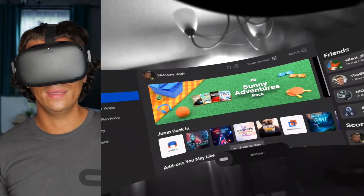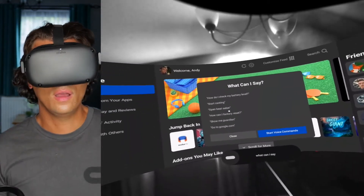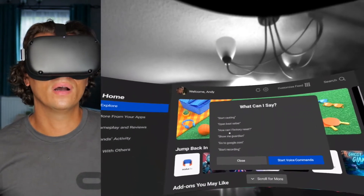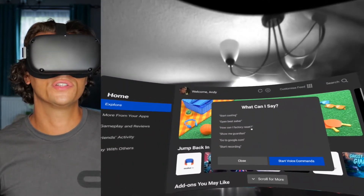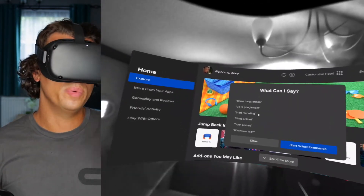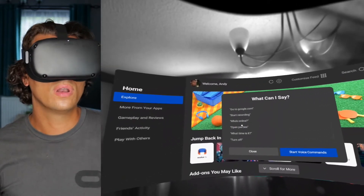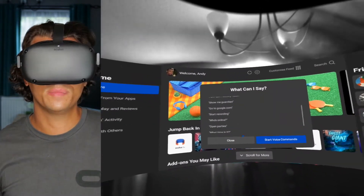'What can I say?' — 'Here are some things you can say.' So we've got: how do I check my battery level? Start casting. Open Beat Saber, or just open any game — that's just giving you an example. How can I factory reset? Show me Guardian. Go to Google, or just open any web page in your browser. Start recording and probably stop recording. Who's online? Open parties. What time is it? Turn off. Let's try some of these then.